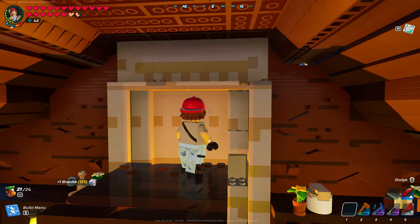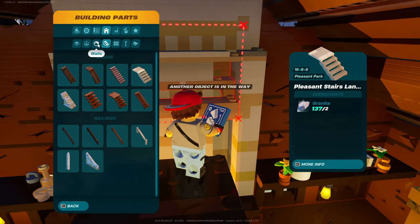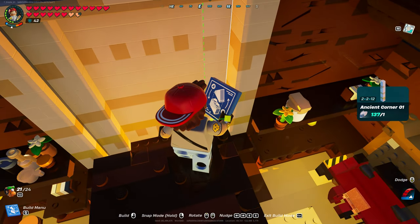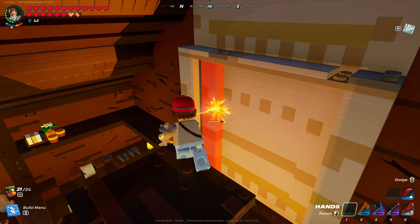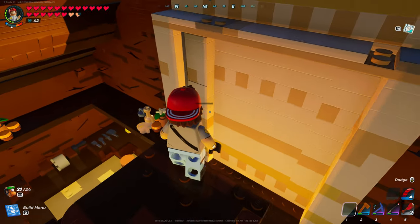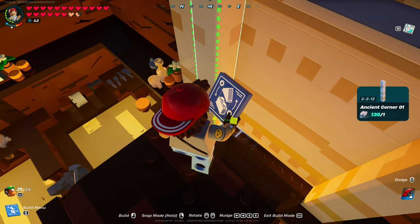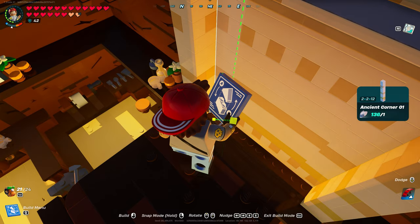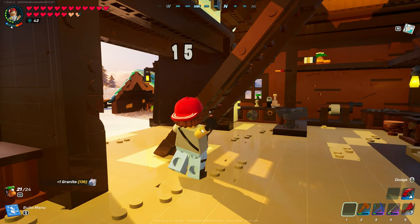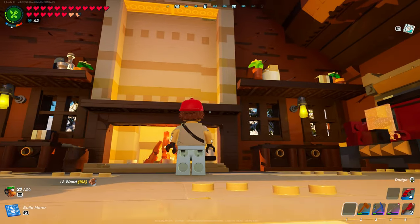Let's take one out. There we go. This is going to ruin that beveled look a little bit, but I really do believe this is going to look good here. Now let's give it a try. That one's not fixed right. Dang it. Let's build a smaller one here.